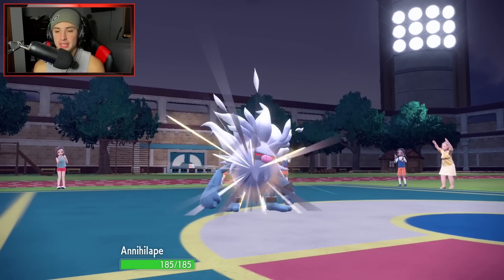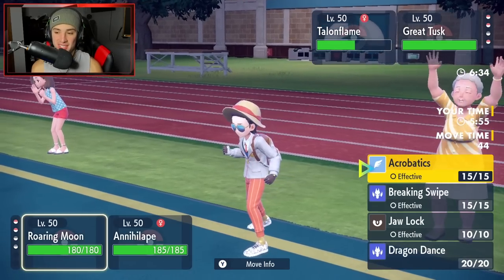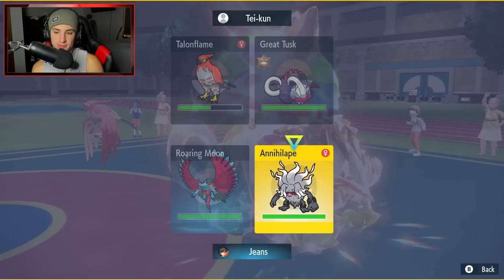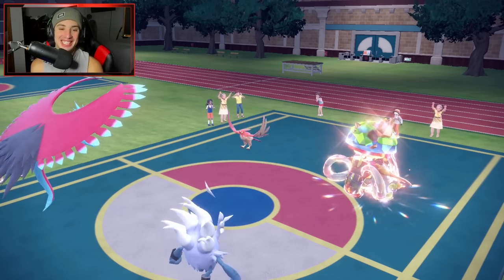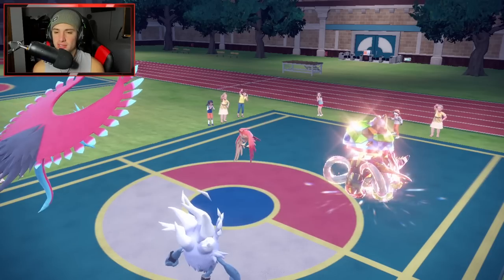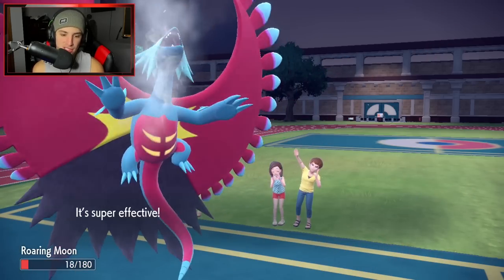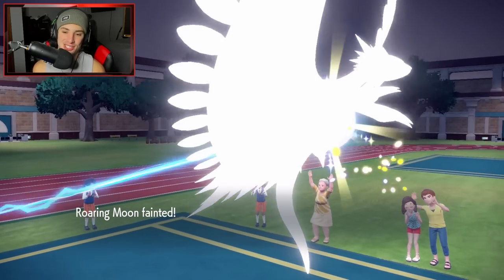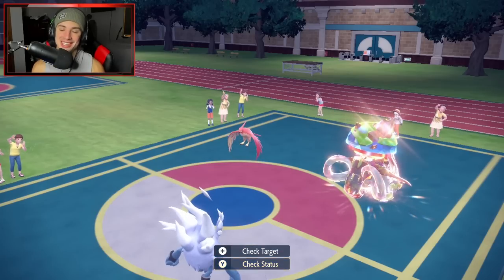Now Annihilape is going to die out to a Brave Bird. This game should have been a wrap. He goes for Close Combat instead of the EQ — game, set, match. We should have had Great Tusk down, but missing Hydro Pumps just hurts the soul. We end up losing this battle due to a missed attack. Let's hop into the second match and look for our first victory.